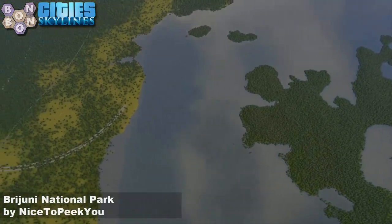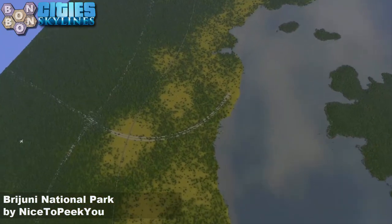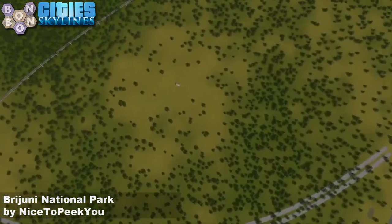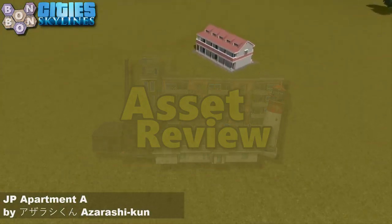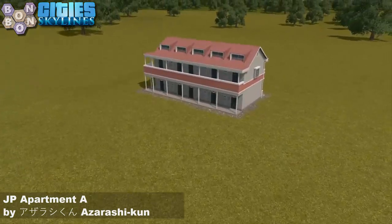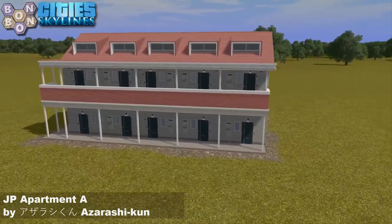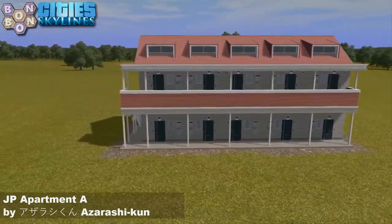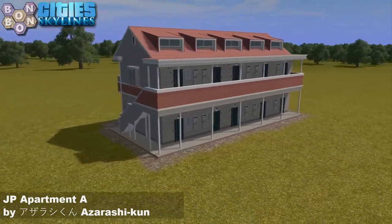I'm a little bit sad by this. But I'm not sad about the asset of the day, because this really fits with a Croatian build. Yes, it's our Croatian asset - called the JP Japanese Apartment A by Azarashikun, which is apparently something close to Japanese for 'seal'.